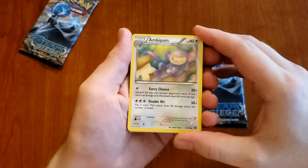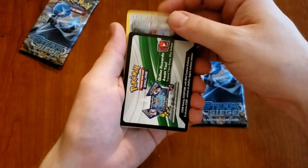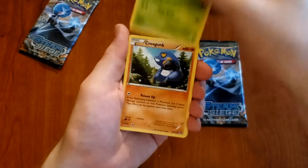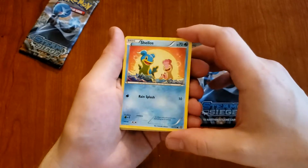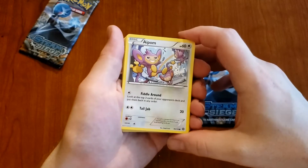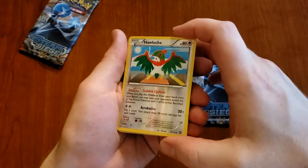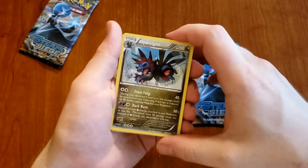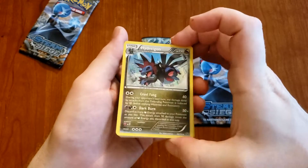So we got an Ambipom, got a Rapidash, some Pokemon Rangers, Tangela, Krogunk, Shellos — both genders, both kinds — Mankey, Aipom, and we got a Reverse Holo Hawlucha, and we got a Holo Hydreigon.